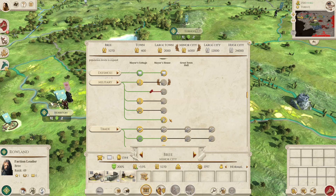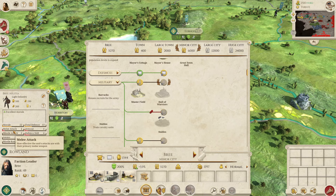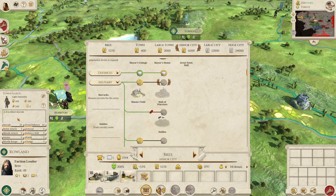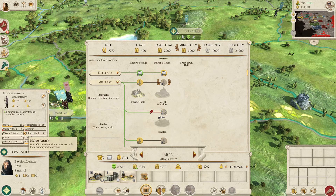Moving on to melee infantry: in Bree you can get the Bree Militia, which are probably your best infantry. They're definitely on the weaker end but the melee attack of 4 and defense of 13 is about as good as it gets for this faction. Outside of the Bree Militia, the best unit is probably the Town Guards — quite similar to the Bree Militia but with one less attack. The top tier unit is the Town Marshals, but I wouldn't recommend getting them because they take 4 turns to recruit and are worse than the Bree Militia.